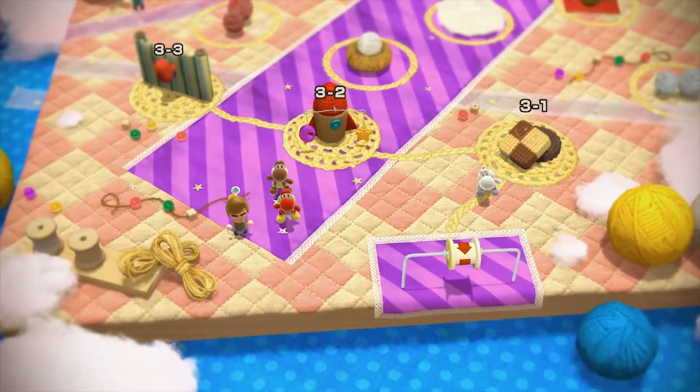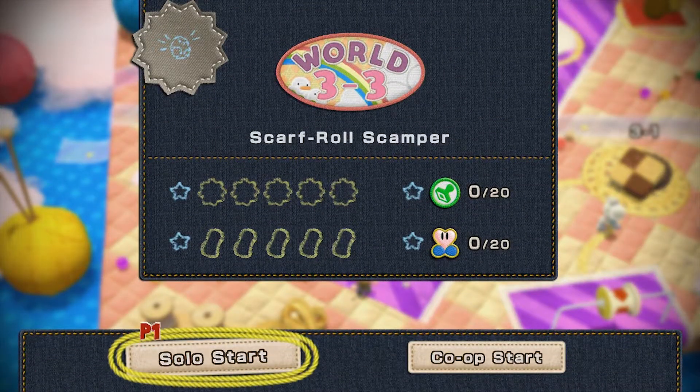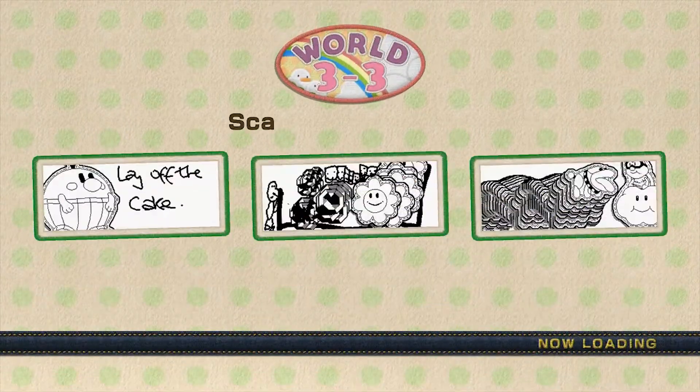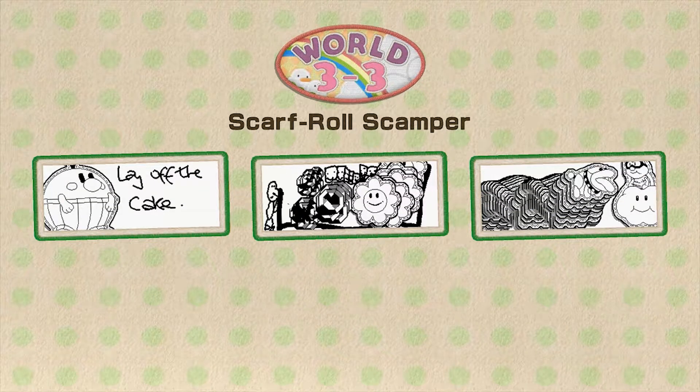Hello everyone and welcome back to Yoshi's Woolly World on the Nintendo Wii U. I am One World Sheep yet again and today ladies and gentlemen, we're going to be continuing onwards with the rest of World 3 of the game. Starting with this new stage, it features a brand new gimmick - we're going to have to start climbing on stuff.